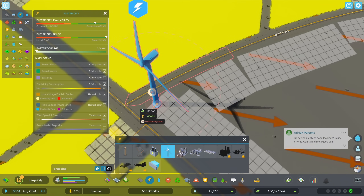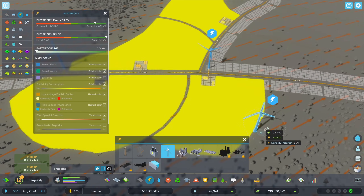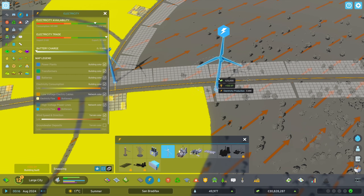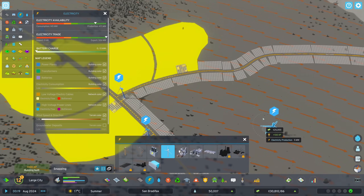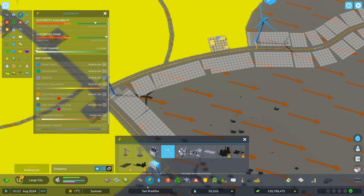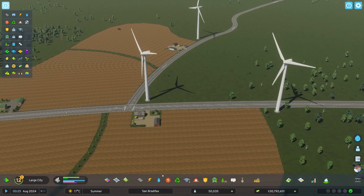Do these trees grow or are they going to stay tiny, do you reckon? I hope they grow because that would look quite good. I want it to look reasonably natural — well, it's not going to look natural at all, but you know what I mean. We can stick them there. And in terms of power, we could stick a windmill on there — because why not? Another one there, another one there. That looks proper farmlandish, doesn't it?